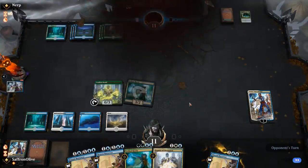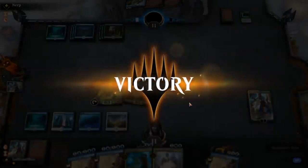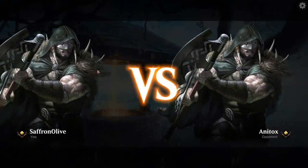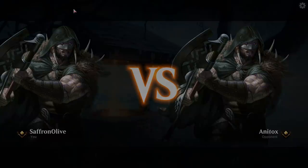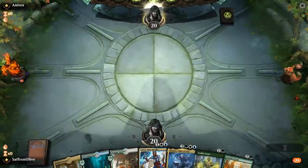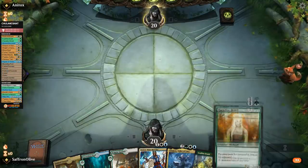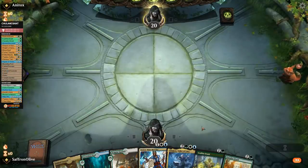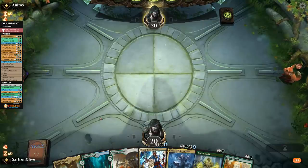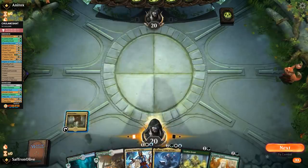Not the most Chulane-y of matchups, but still a pretty impressive performance for Bant. Onto the next match — Mucha Brew About Nothing time. We are playing Bant Chulane and we actually have Chulane in our opening hand! The plan: turn 2 ramp, turn 3 Teferi, turn 4 Chulane. We start with Fabled Passage.